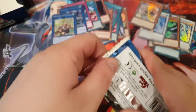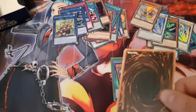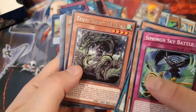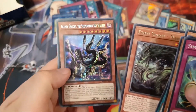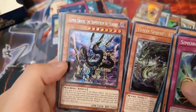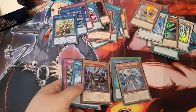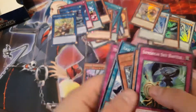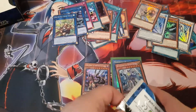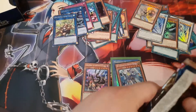I think we've only got like two or three packs left. We got Tenyi Spirit in the Heart and — oh yes! We got another secret: Gizmek or Achiever Serpent — Serpentron Sky Slasher! Beautiful. Three secrets — amazing, great! Definitely not getting the prismatic rare, but three secrets — can't say no to that.